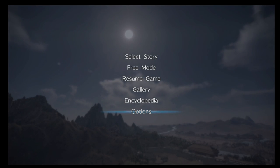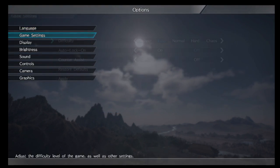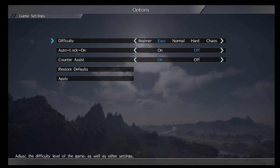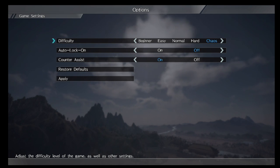Alright, I'm back with another video. This time I want to show a level-up guide — the quickest way to do it. Before you pick a character and all that, you should definitely go to Options > Game Settings. Right now it's highlighted on Easy, so don't put it on Easy — put it on Chaos, because your experience points will level up faster.